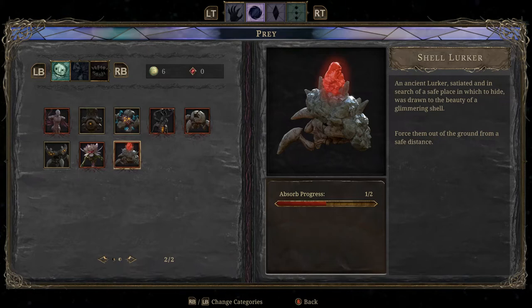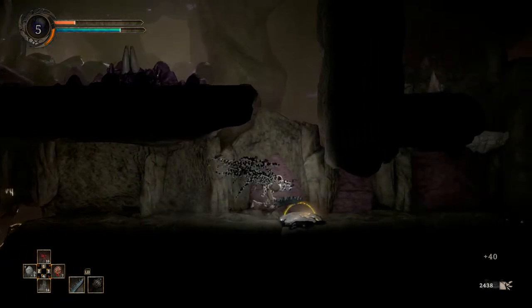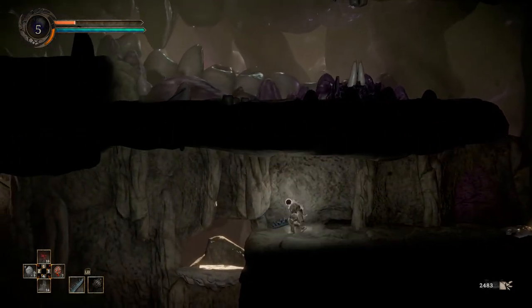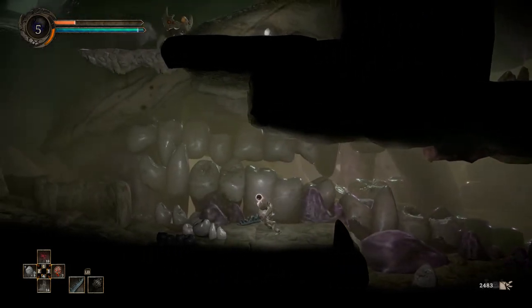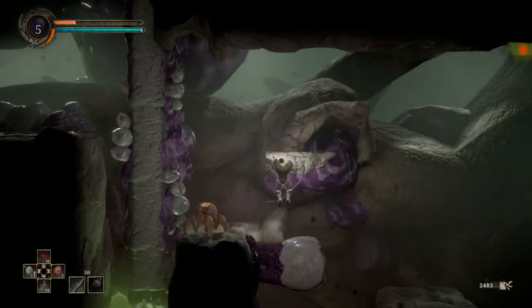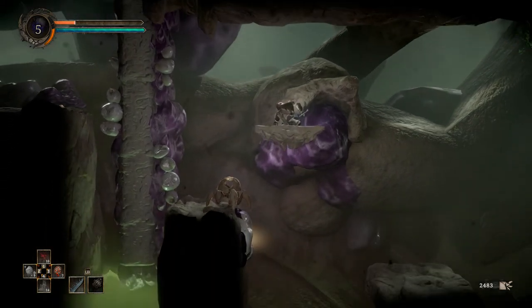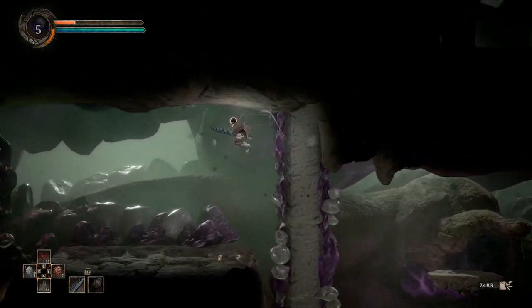Shell lurker — presumably some sort of defensive ability, if I had to guess. An ancient lurker, satiated and in search of a safe place to hide, was drawn to the beauty of a glimmering shell. It is quite nice — maybe these are farmable for upgrade materials, since it kind of looks like those upgrade crystals. Force them out of the ground from a safe distance — I wouldn't mind being able to do that. A bit of a shortcut, but does that allow you to bypass the spitter? That almost got me — let's just not deal with that guy. There's another one as well.